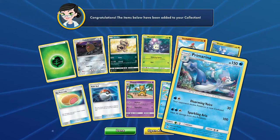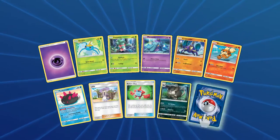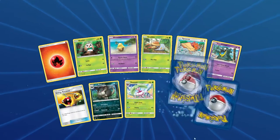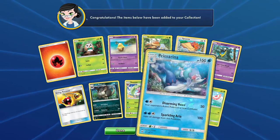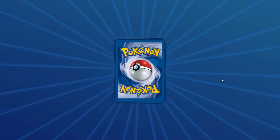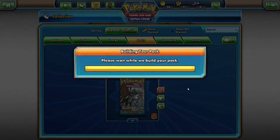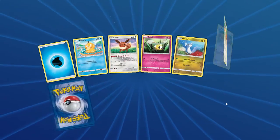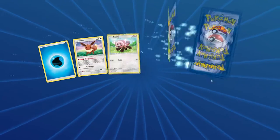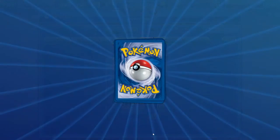Reverse Psyduck and a Primarina. Reverse Roller Skates and another Golduck. Reverse Primarina — now we have the full Evolution line in Reverse Rares. Another Masquerain — we've gotten four of those. Reverse Torkoal, and another Crabbominable. We're almost to our final Booster Box worth. Got a Reverse Surskit and a Butterfree. Alolan Diglett Reverse and another Stoutland — that's our third.